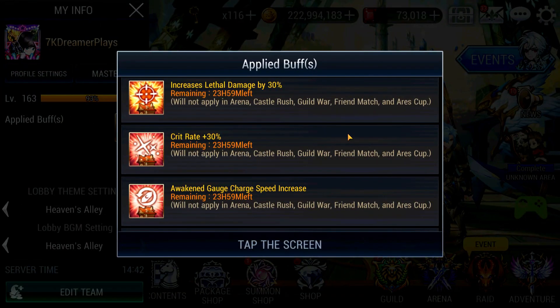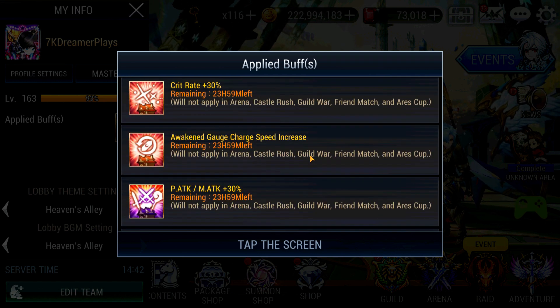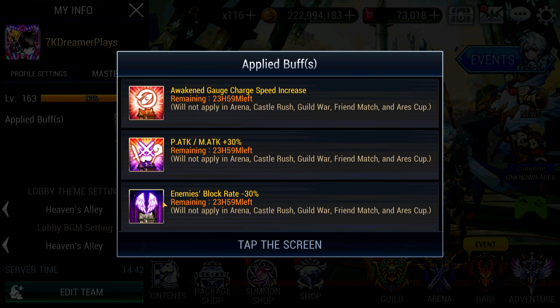Before we begin, we need to check out something very important which is the Guild Buffs. These are my Guild Buffs: increased lethal damage crit rate, increased Awakening Gauge charge speed, increased physical attack, and very importantly, reduce enemies' block rate — because you have to reduce her block rate otherwise she will be blocking all your crit attacks.